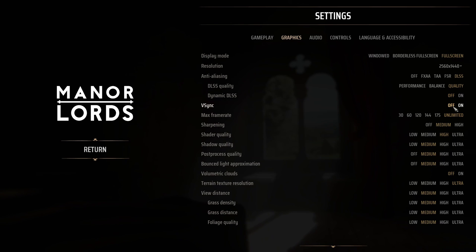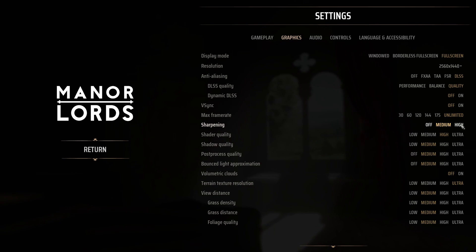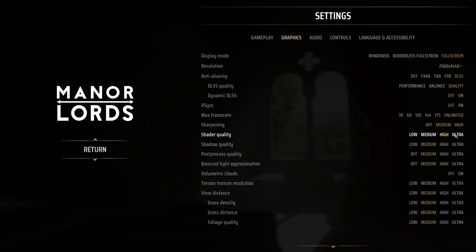V-Sync I'm not using — it's a question of preference. You don't really care about input lag in this game. For Max Frame Rate, I go unlimited; if you're struggling with thermals, lock FPS to your monitor's refresh rate. For Sharpening, I like Medium — the game feels a little blurry to me, so test it and go High if blurry or Off if too detailed. Shader Quality has about a 2–3% difference between Ultra and High, and 2% at Medium and 1% at Low. High is a good compromise for image quality, though it depends heavily on your system and whether you're struggling with FPS.